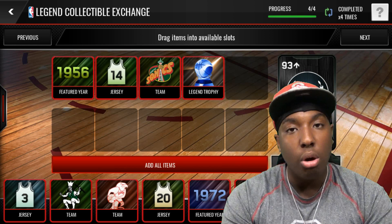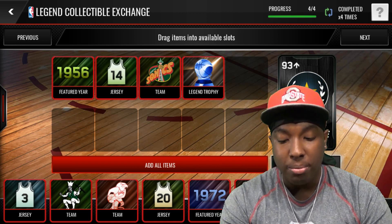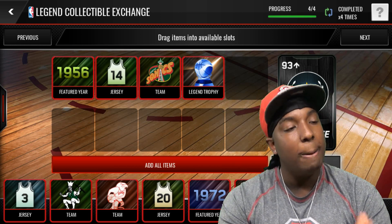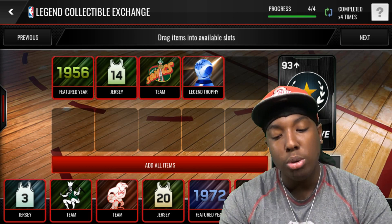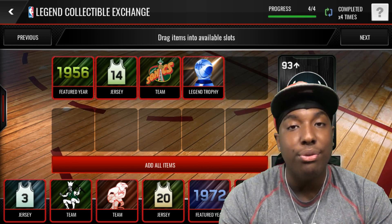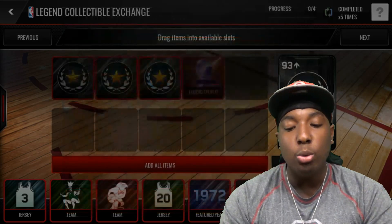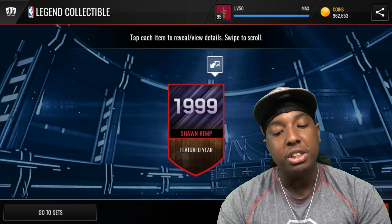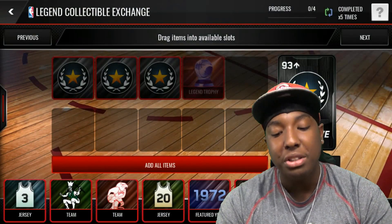Earlier today I did this set and I pulled an Allen Houston collectible. Allen Houston is a 96 overall legend card, and that collectible went for 150k. Another time I pulled a Steve Nash collectible — he's a 94 overall player and his collectible went for around 80,000 coins. We only spent 21,000 coins on this pack. If you snipe for 5k, you only spend 15,000 coins. Let's claim this and see what we get — we got a Sean Kemp collectible! Sean Kemp is a 94 overall power forward.